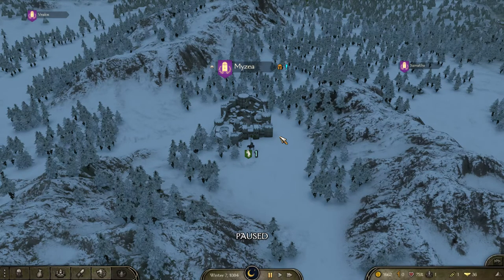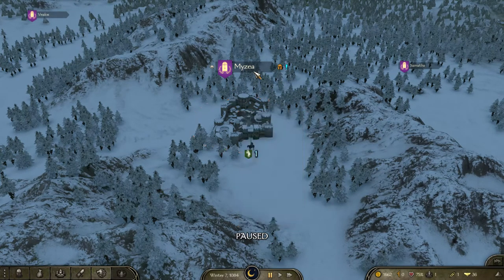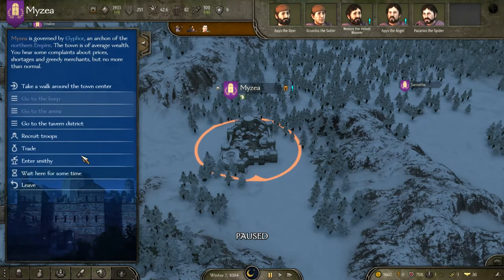So first, how do we find companions? When you load up a new game, the first thing you want to do is get yourself some companions. You might have played before and want someone with a specific skill set or a decent price. You could go around to every single town, head into the tavern and look up here — these are your companions. They're always going to be here in the tavern, always going to be type of wanderers.